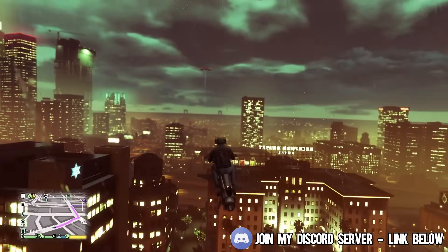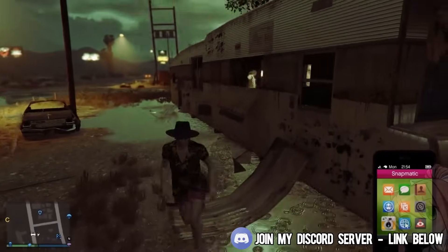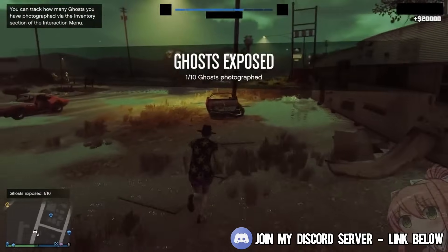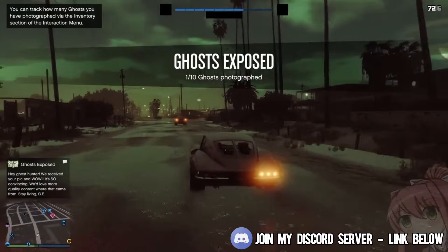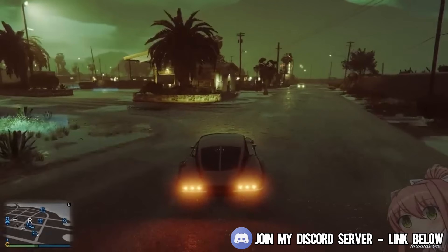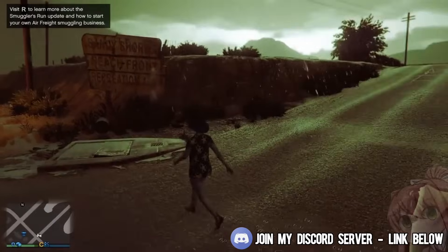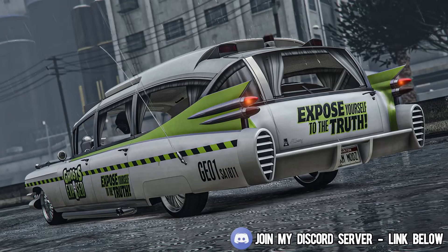As far as what else will be getting added with the Halloween part two update tomorrow, we will be finally receiving the brand new Ghost Hunting Challenge. This is a brand new event where there will be 10 ghosts spawning around the map at specific times. Nine of the ghosts will be normal ghosts and the 10th ghost will be Johnny Klebitz, who is killed by Trevor in story mode. Go ahead and bookmark a video showcasing all of the ghost locations and spawn times if you want to take part in the Ghost Hunting Challenge, because you will also be unlocking an exclusive livery for the brand new Albany Brigham, which is also getting released tomorrow. This car is clearly modelled off the car from Ghostbusters.